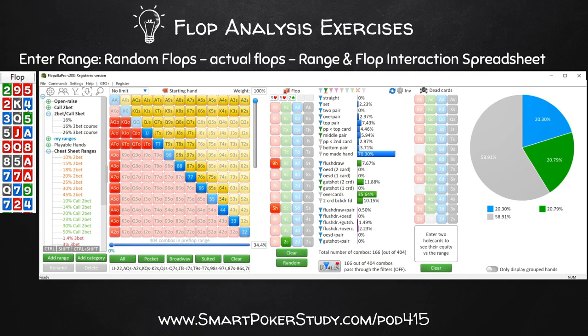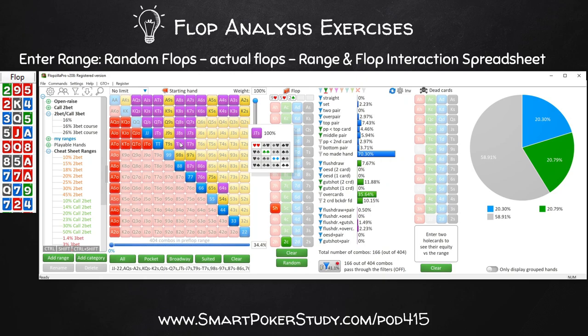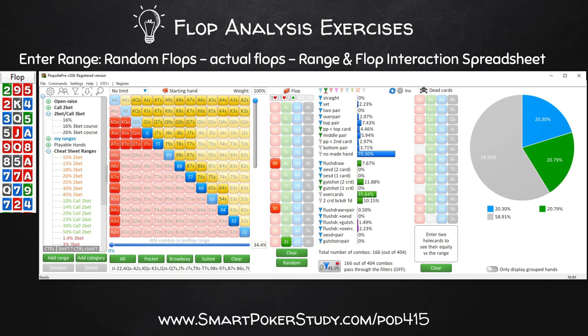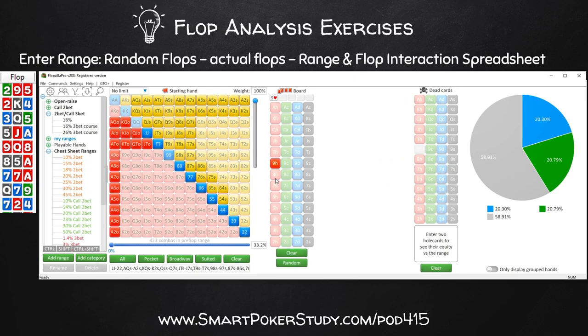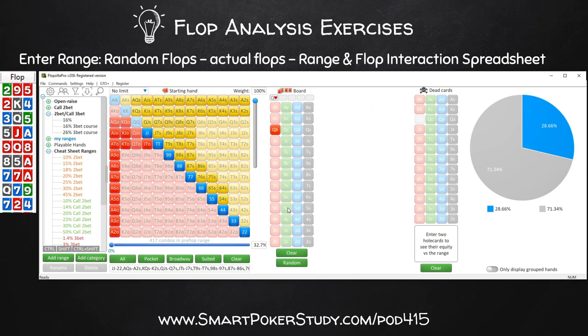One thing I recommend: when you see a flop and you're doing this kind of work, gauge first - guess a percentage. How often do you think the flop hits this board? For the queen-five-three rainbow, my guess is this player's range will hit roughly 22% with top pair or better and open-enders. Running it in Flopzilla Pro - it's 17%. I was wrong - this is an even better board to be bluffing on. This player's range only hits 16.8% top pair or better and open-enders. Absolutely, I'm c-bet bluffing on the queen-five-three board.